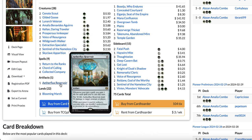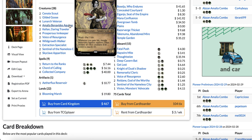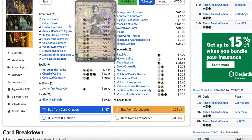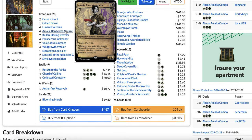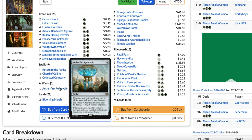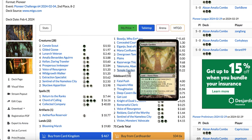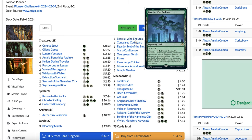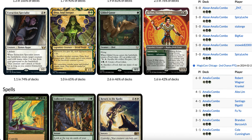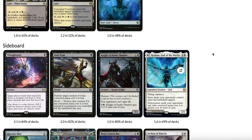You also have Aetherflux Reservoir, which lets you win the turn you play Amalia even with summoning sickness — because if Amalia can't attack, the opponent can bounce or kill it. Aetherflux Reservoir lets you use all the life you gain to kill the opponent in one shot. The lands include four Mana Confluence, fast lands, shock lands, one Takenuma, one Eiganjo, and one Boseiju. Some lists also play Gilded Goose, Dina Soul Steeper, or Killian. Most lists now only play two Return to the Ranks, down from four.